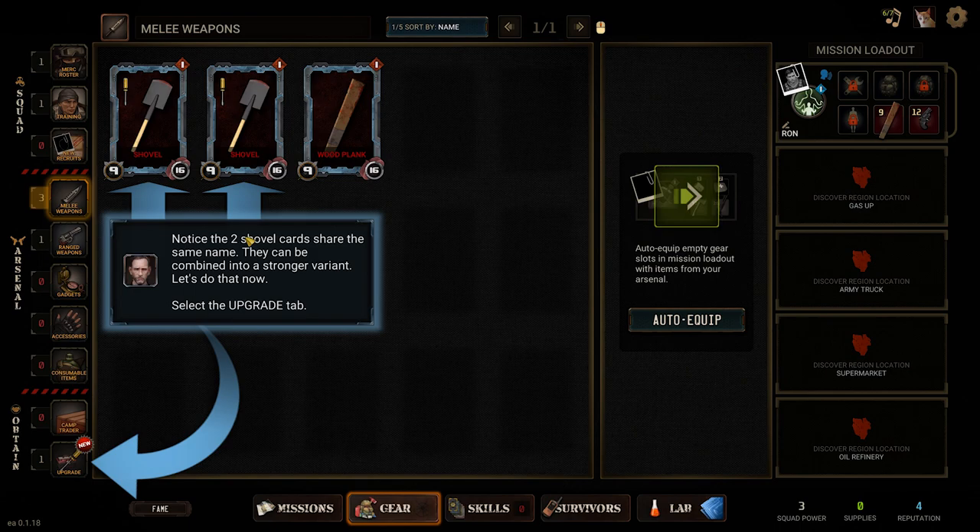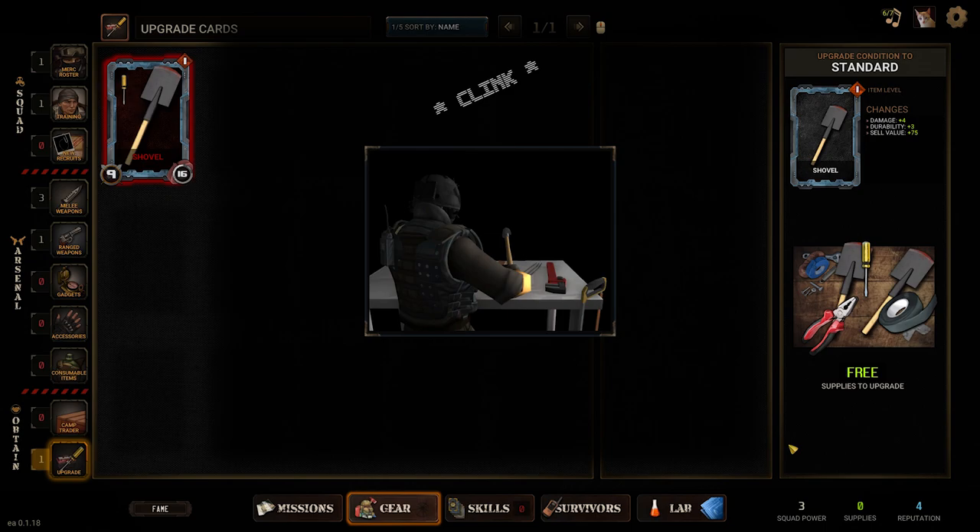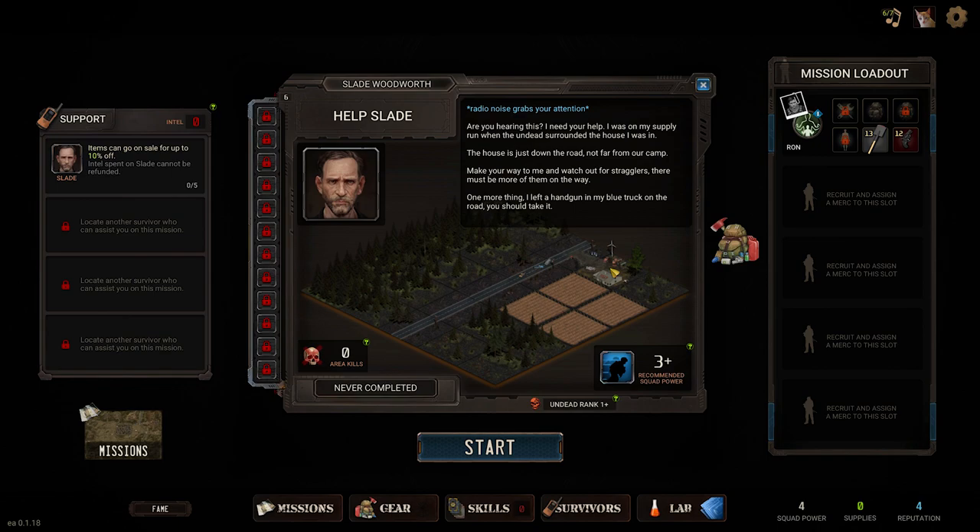This is going to be about upgrading now. We have two shovels which we can take to the upgrade tab and combine them to make a standard one. We also get a new voice: 'I need your help. I was on my supply run when the undead surrounded the house I was in. The house is just down the road, not far from our camp. Make your way to me and watch out for stragglers. There must be more of them on the way. I left a handgun by my blue truck on the road — you should take it.'